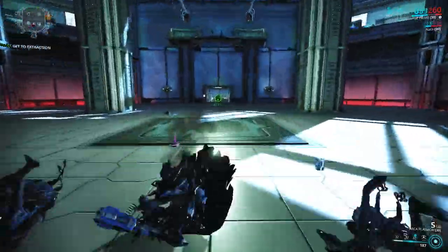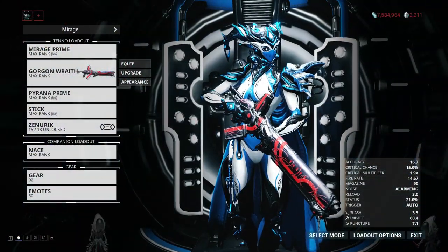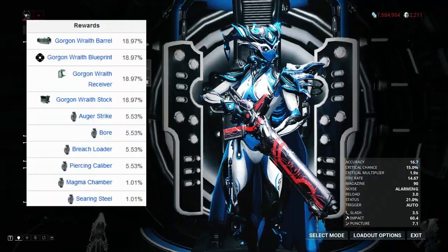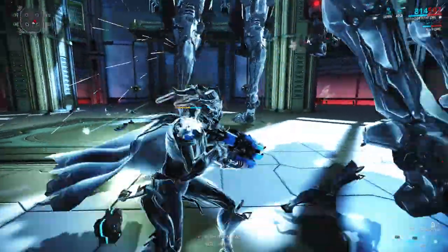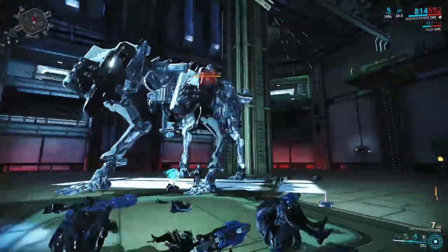When completing the assassination, you are able to get quite a lot of stuff from the Razorback, like the Gorgon Wraith or a lot of very good mods. So prepare to grind. When you eliminate three Razorbacks, you will get an Orokin Catalyst and 200,000 credits, which is quite a lot.